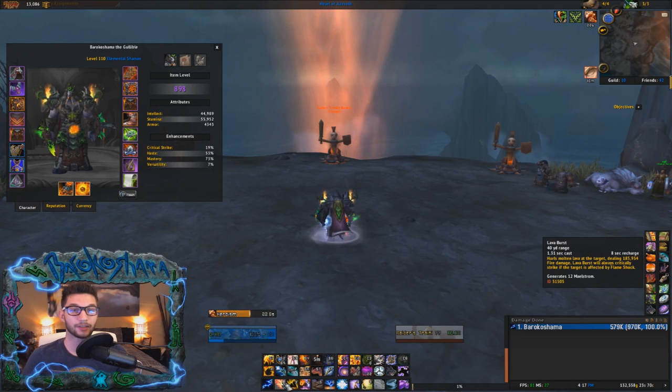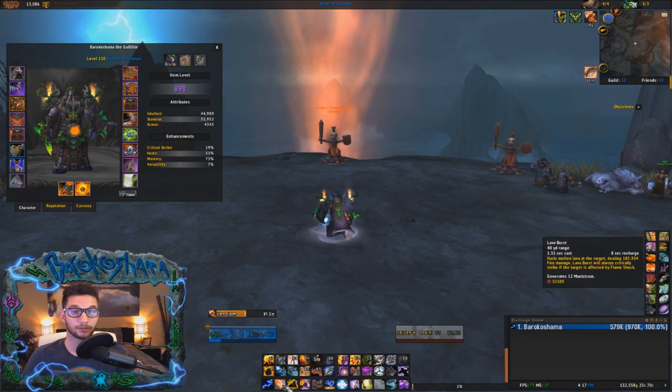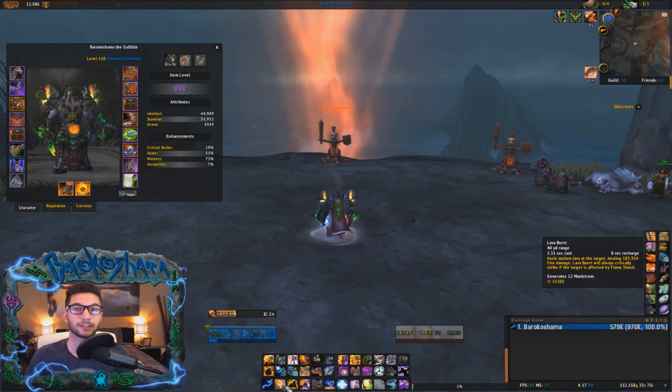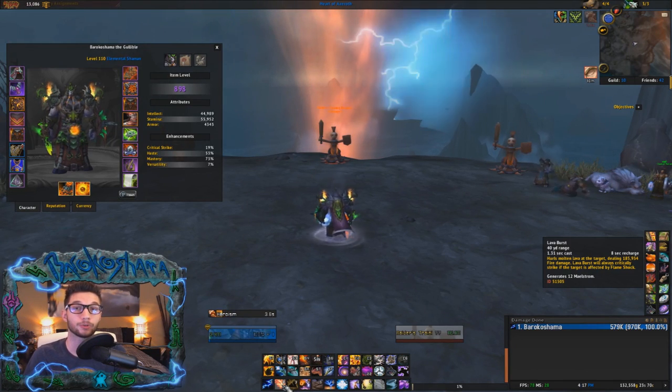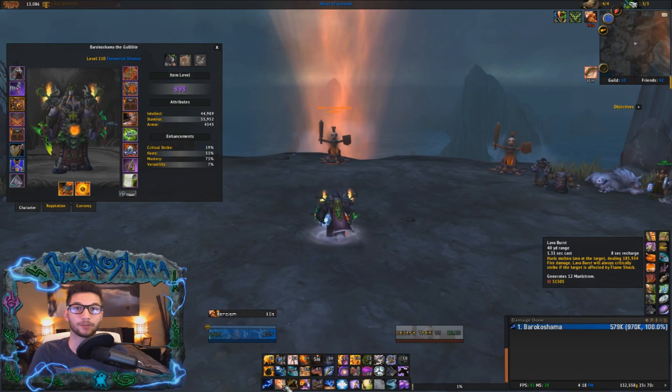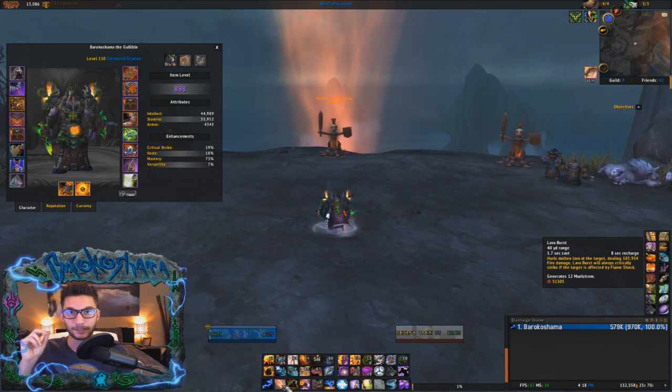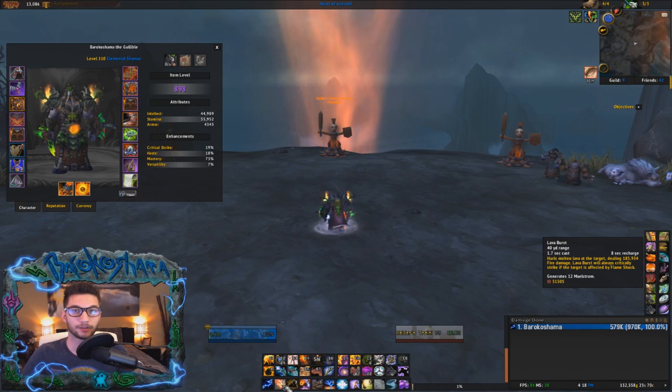Having Lust on me alone changes the cast time to 1.31 seconds. Having this information is very important. Getting a feel for the cast time of Lava Burst is critical for the outro section — that is the most important section, going out of Ascendance and casting as many Lava Bursts as possible. Now that we've gone over how Haste affects Lava Burst, let's get into the video.